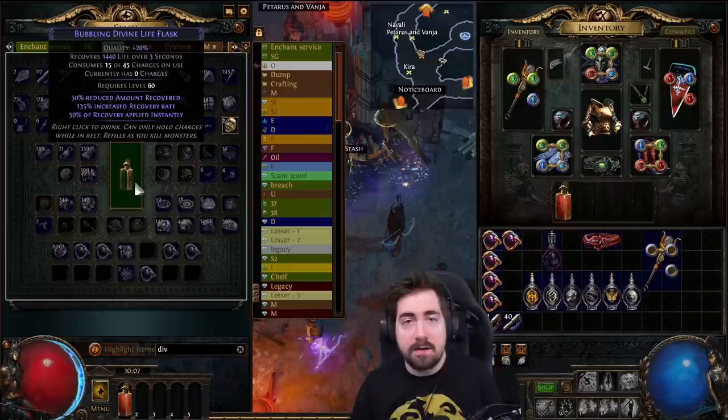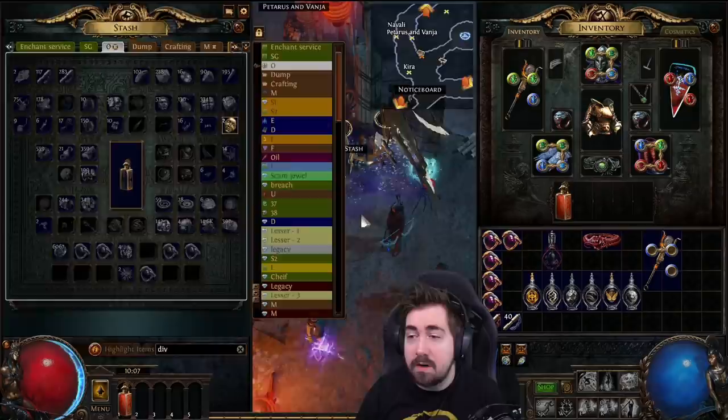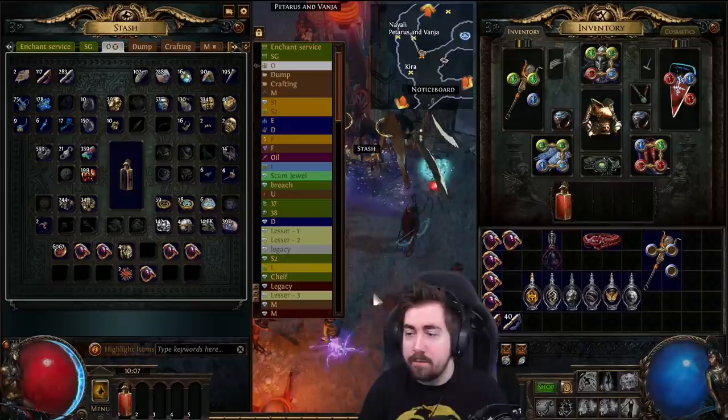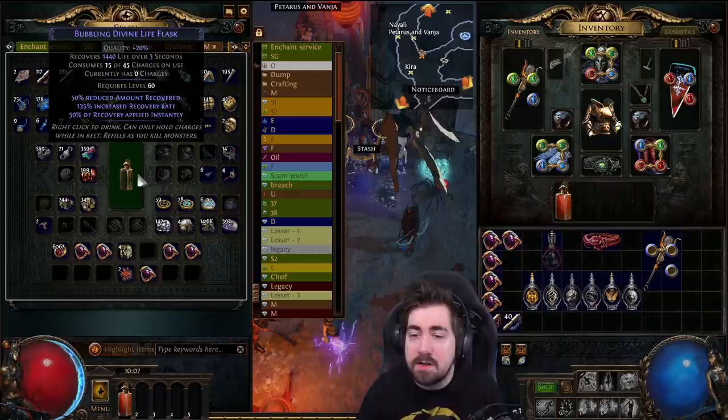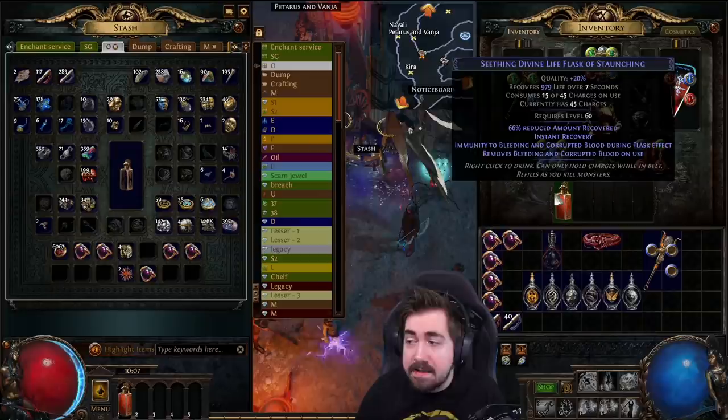The reason we want instant life flasks is because you're very rarely getting killed slowly over time. You're rarely degening — normally what happens is you take a big chunk and then another chunk and you're dead. Being able to instantly flask back up, screaming to your friend on Discord 'holy shit I almost died' — but you saved yourself by flasking up to full. I feel like I see so many players who don't have instant life flasks.